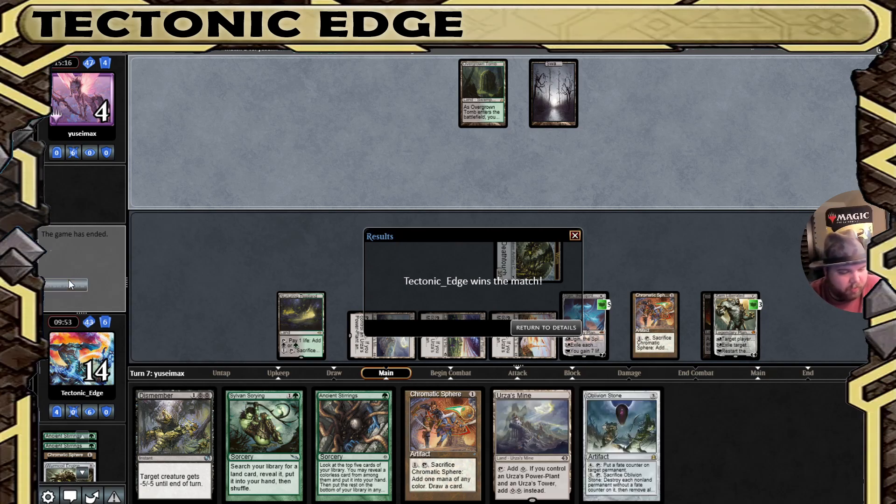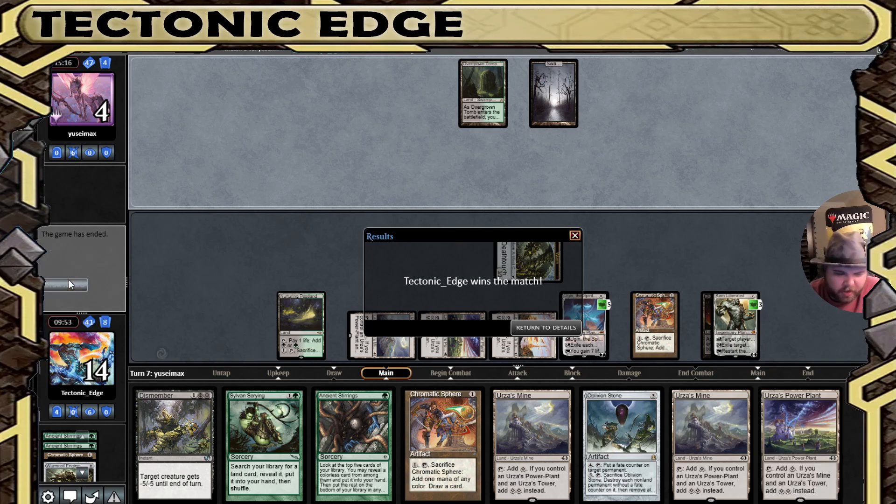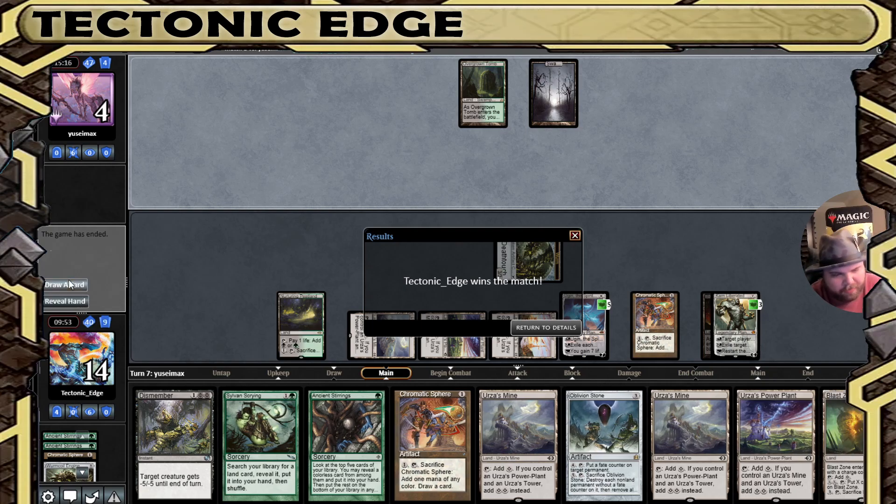We'll deal three here. I'm more worried about their red source, so we'll take away their red source and swing three. They need an answer to Ugin and the creature, or one or the other. They don't have it — so that's Tron versus the Soul Flyer combo. Ugin and the Wurm Coil would have locked it down. Thank you for watching — if you enjoyed, consider leaving a like or subscribing to the channel for more content. This is Tectonic Edge.